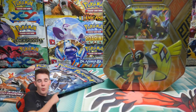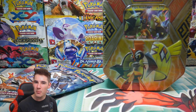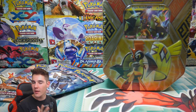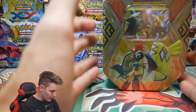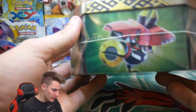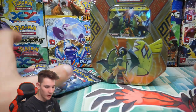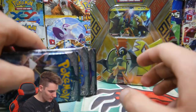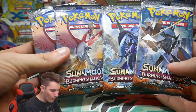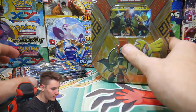Hey guys, what is going on? Booster Kings here with another Pokemon video, and in today's video we have a Tapu Koko GX tin. I haven't opened up one of these at all, ever, and it's been so long since these have come out, and it was on clearance. It was like $29, or it was a clearance sale of some kind, which is really good for these tins because they usually sell for around $38, so I got just under $10 off. Then we have four of the brand new sets — Sun and Moon Burning Shadows — to open up with this tin.